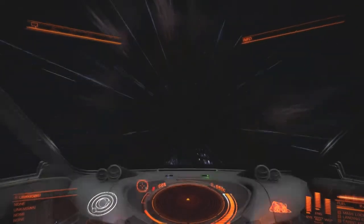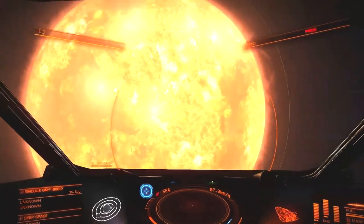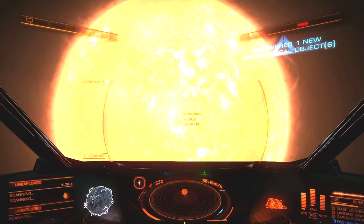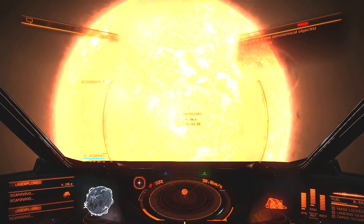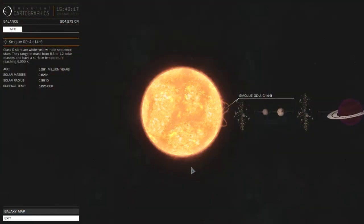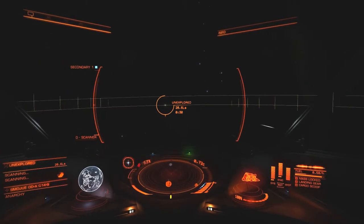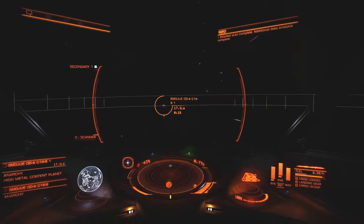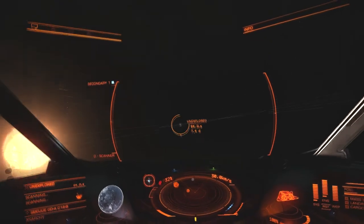Next up is OD-AC14-9, a G-type star, similar to our sun. I go ahead and ping it — 17 objects. There are 3 clear planets, but in fact there's also a bonus planet I end up discovering. Well, it's not really a planet — it's one of those little dwarfs. They're purple and very easy to spot, so I find one of those as well.